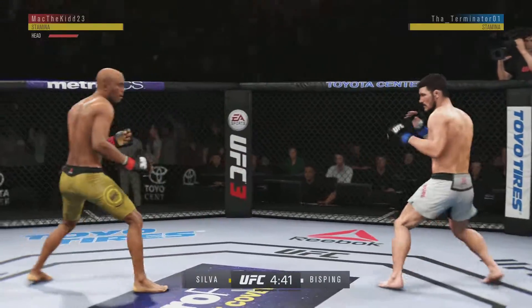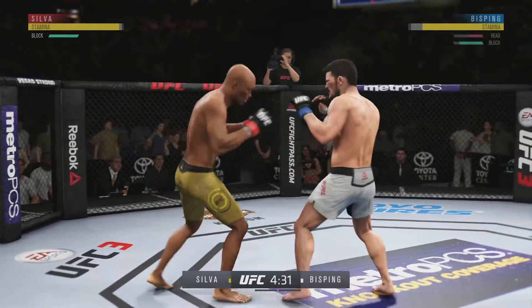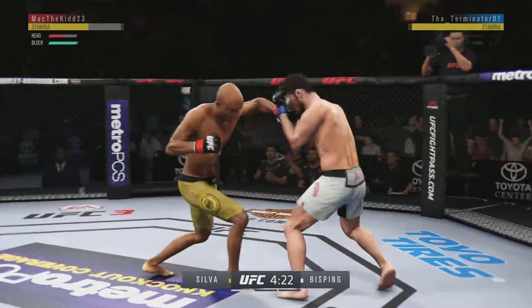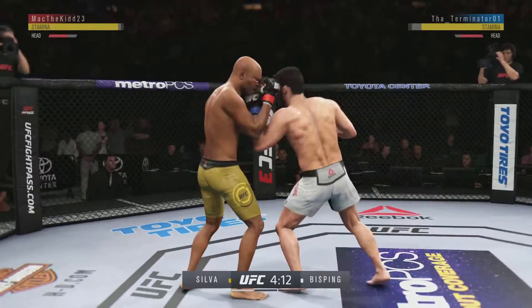Significant strike attempt there, but a huge block. Back to the jab now, no good. We caught him with that right hand. Beautiful combination there by Silva. And he continues to dole out punishment — punches in bunches. And he lands a kick to the leg now.